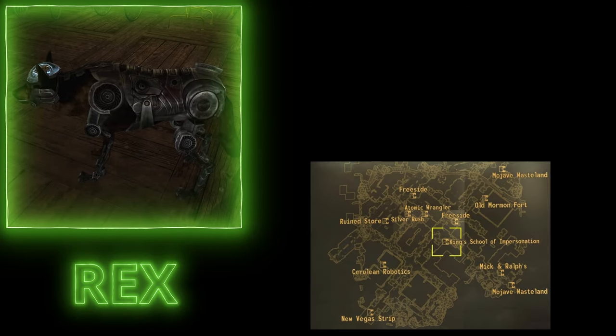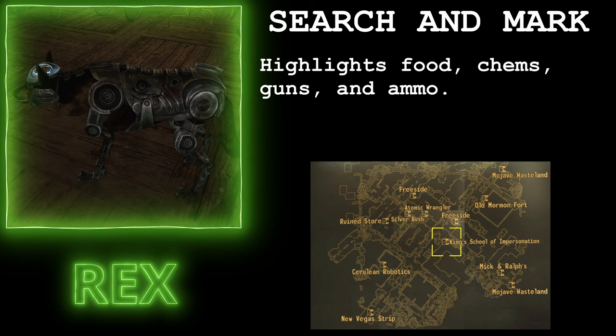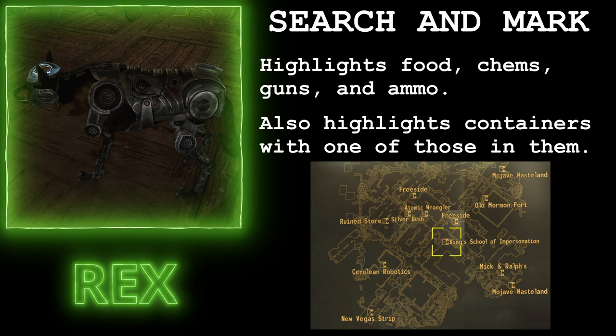The second follower is another semi-robot friend, Rex. Having Rex with you will get you the Search and Mark perk, which will highlight food, chems, guns, and ammo — or containers with one of those in them — green while zooming in or aiming down sights.